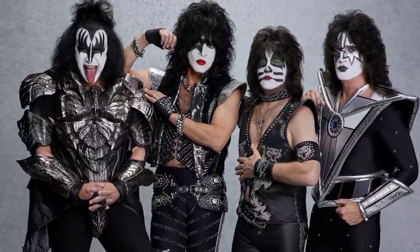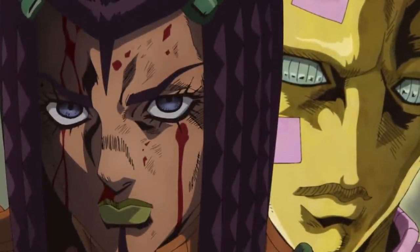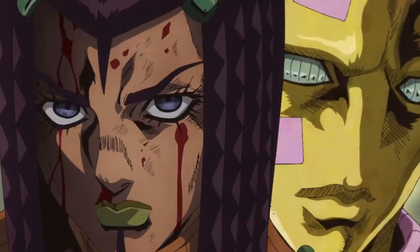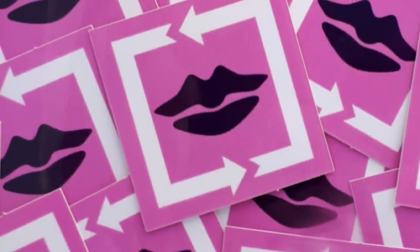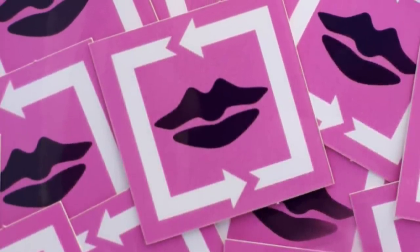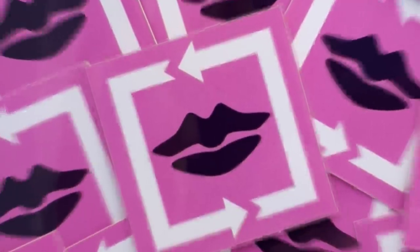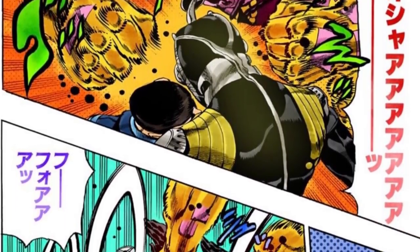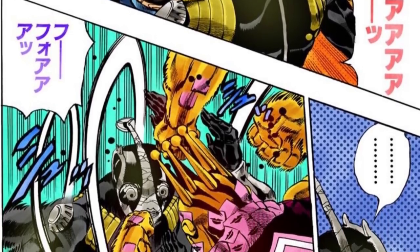Hermes Costello's stand was named KISS, named after the hard rock band of the same name, eventually being localized to Smack. The main ability of KISS is its duplicating stickers — she can produce an exact copy of anything that she puts a sticker on, which can even include biological things like limbs or a head. The copy can go any distance away. However, once the sticker is removed, the objects will launch back at each other and fuse with a pretty devastating force.